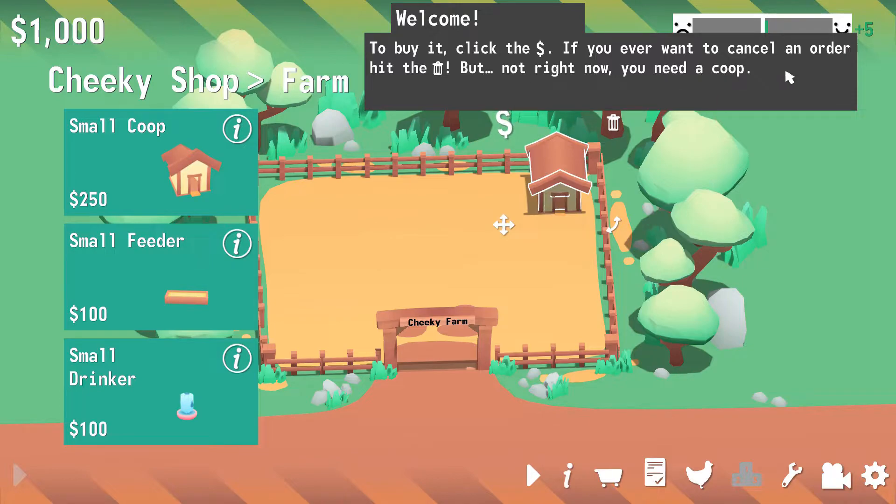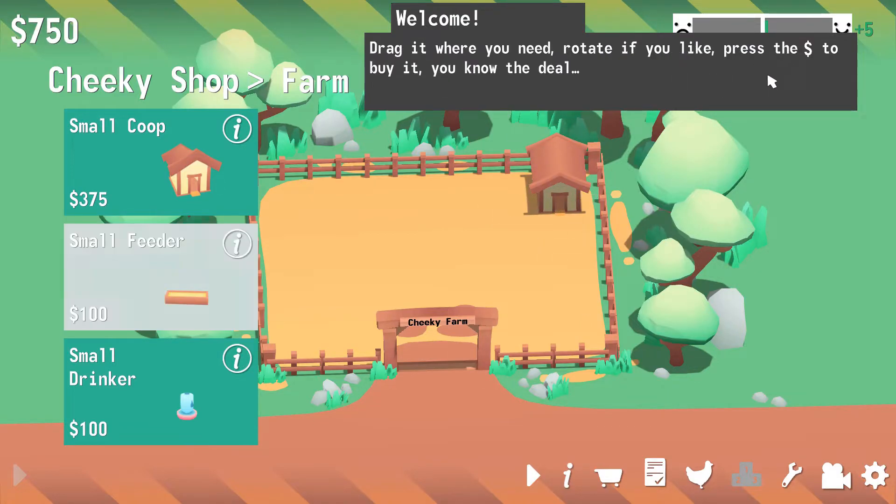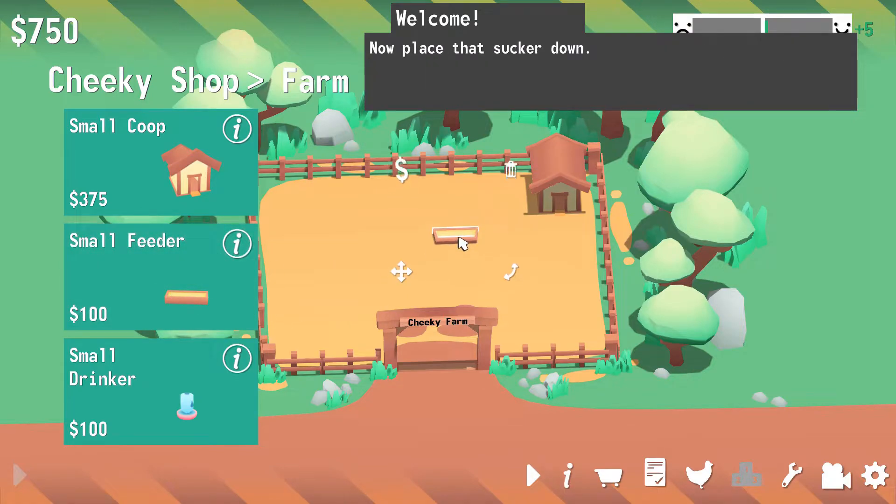To buy it, click the dollar sign. If you ever want to cancel an order, hit the trash sign. But not right now, you need a coop. Okay. Well done, you're now a property owner, look at us! So we dragged it where we needed it, rotated it how we liked it, and pressed the dollar sign. So we're gonna put our feeder over here next to the house.